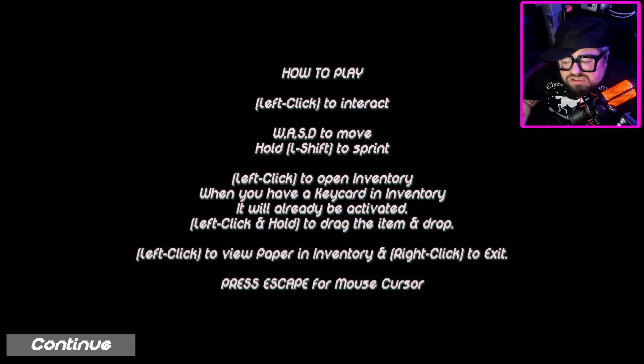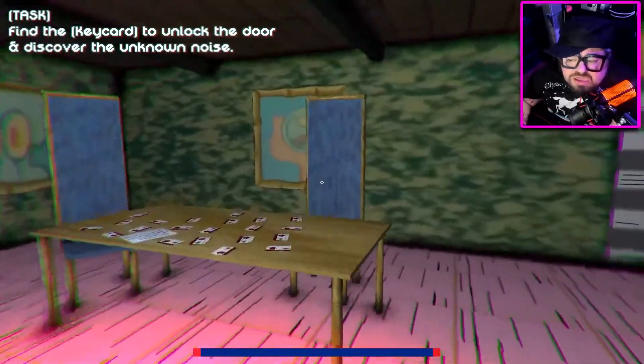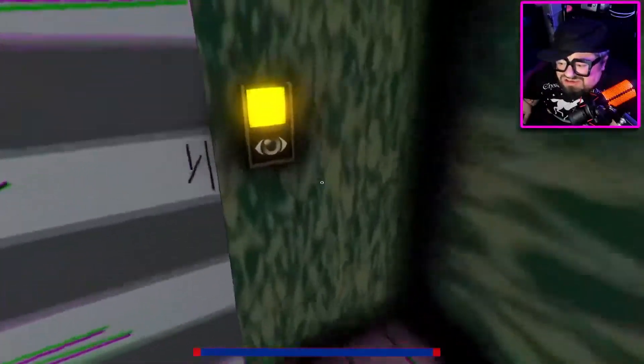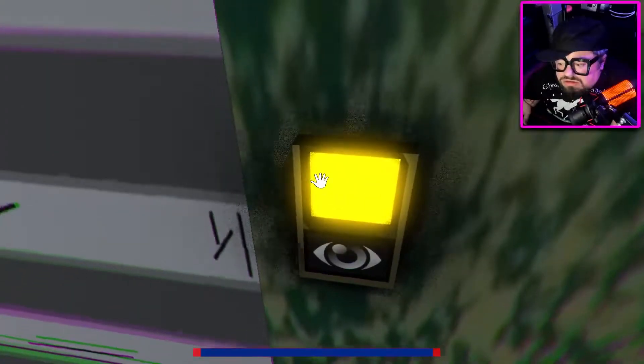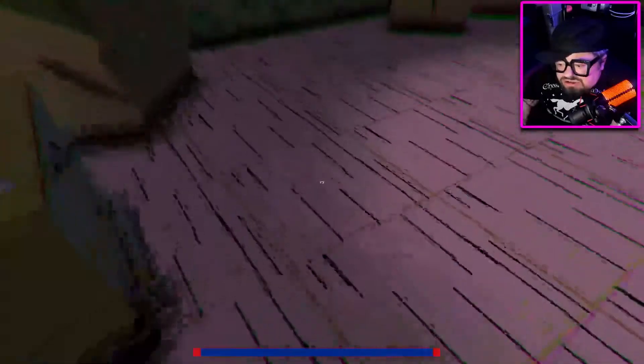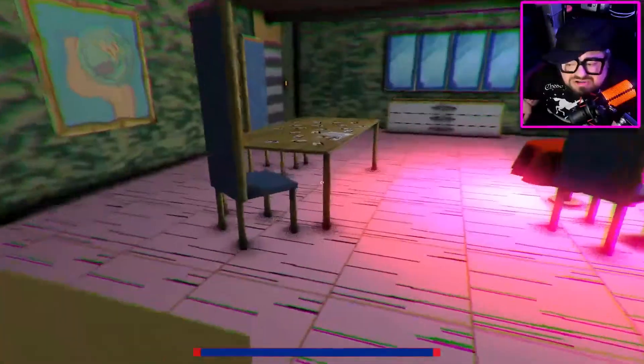Left click and hold to drag the item and drop. Left click to view paper in inventory, right click to exit, escape for mouse cursor. Okay, I think I got it. Whoa. Find the key card to unlock the door and discover the unknown noise. Okay. Nice art. Oh god. Oh no. Okay, we can go in here but do you see all those key cards? Are we going to have to try every single key card? I really hope not.